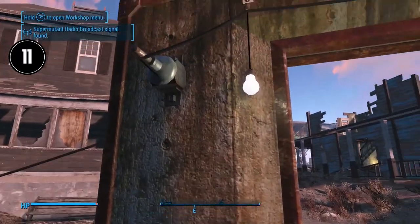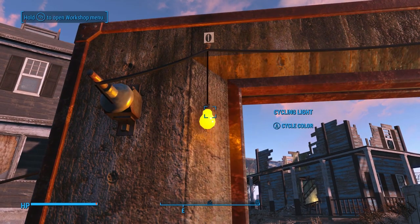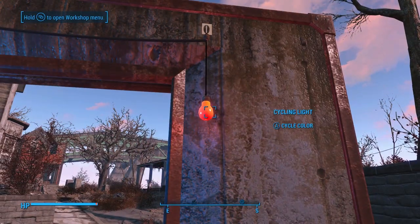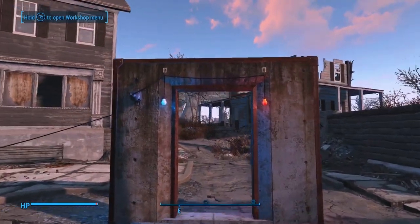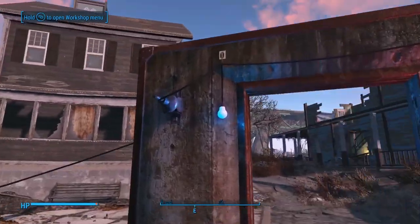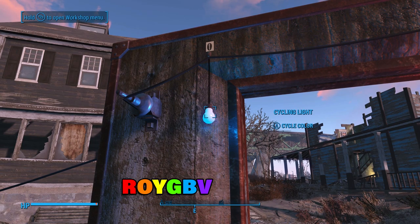Tip number eleven. My gun rack video is where I first broke out the cycling lights. I explained quite a bit about them, but one thing I forgot to mention was that the order of the colors has a logic behind it — the order corresponds to the frequencies in the visible light spectrum. You may remember Roy G. Biv from science class: red, orange, yellow, green, blue, and violet. That's an easy mnemonic to remember when you're searching for the perfect color in the cycling lights and keep scrolling through forgetting where your color is placed.